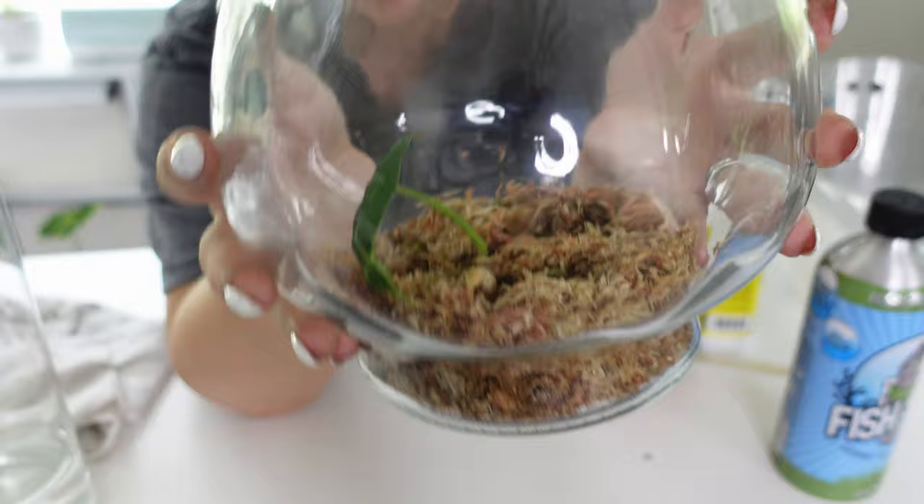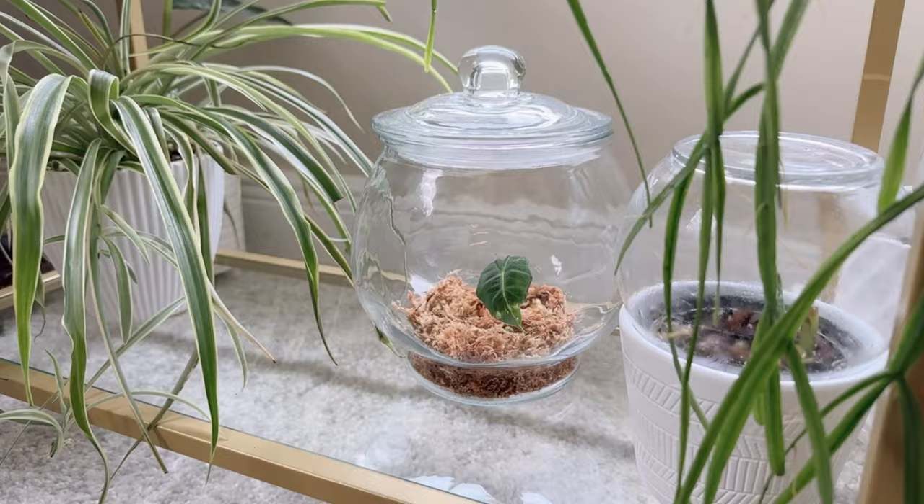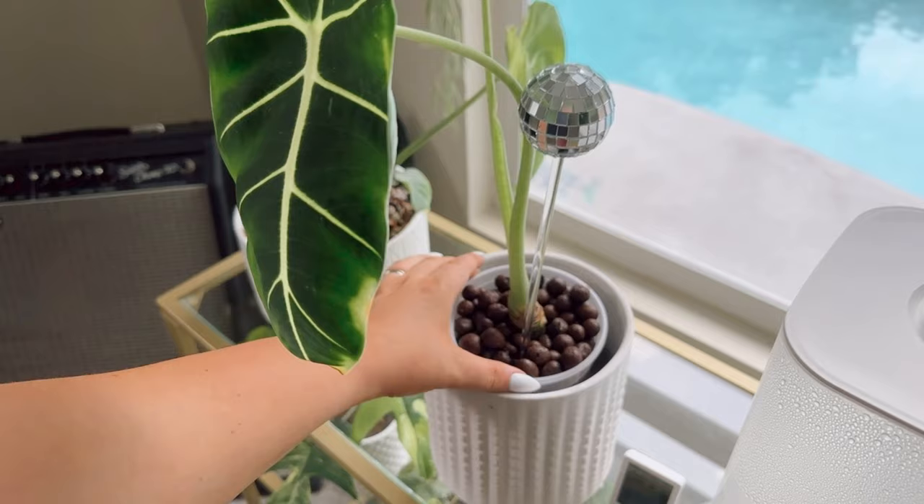They're all in the jar now. I took some plastic wrap and wrapped the edges to really seal it off — this is perfect for corms. I got this jar at Michael's and I'll link it below. I'm going to put this in a really bright area so it gets some good sun, and hopefully I'll have eight more alocasias. That's it — that's my quick transfer of this plant into LECA.